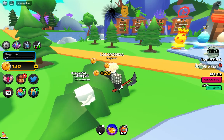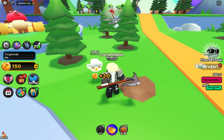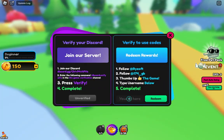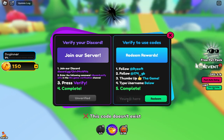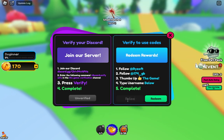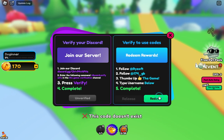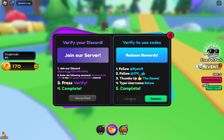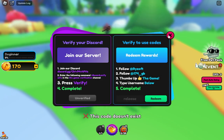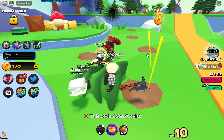That's how you can do it. Let me use the next code — that should be the 1k likes code. I hope this will work. I should use the code 'release' — R-E-L-E-A-S-E. I think this code is expired. So only the first code is working, guys.